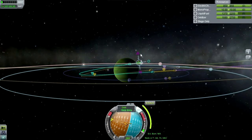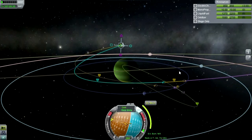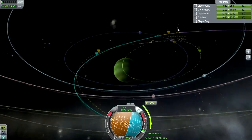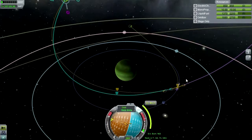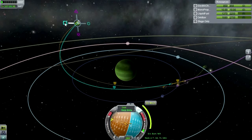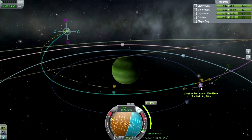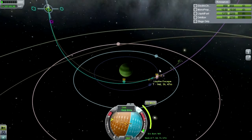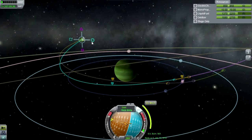We're coming in high. I'll just get the maneuver node where I can and burn in the same direction - it should give me the right results. The thing to get is the Lathe periapsis into its atmosphere. The ballpark figure for the aerobraking distance is in the low 20-kilometer range.